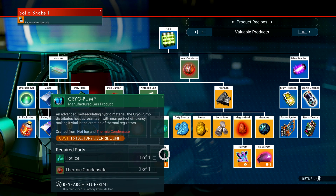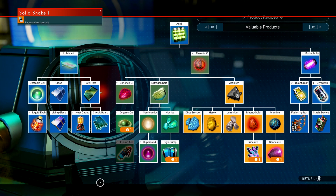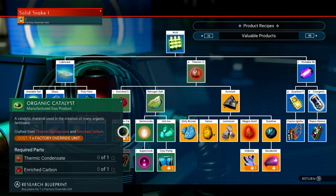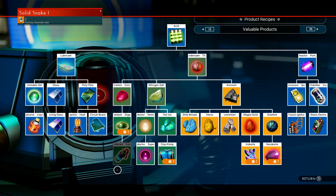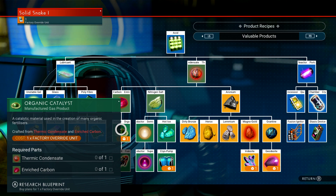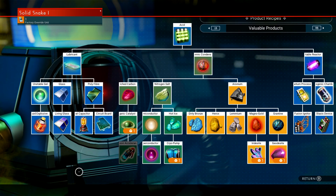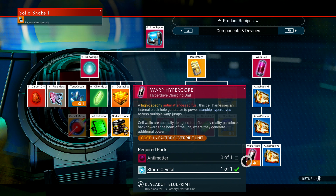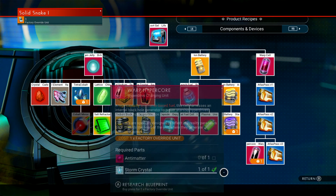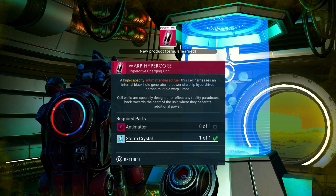Here I need to learn a cryopump — I can totally do that. You see how I can't learn this fusion accelerant because I haven't learned the one before it — that's why it's not highlighted. But if I learn the organic catalyst, next time I can learn how to make the fusion accelerant. They kind of give you more of an open thing now. I want to learn how to do the warp core — high capacity antimatter-based fuel. I wonder if this is better than our regular warp cores. Let's learn how to make that.